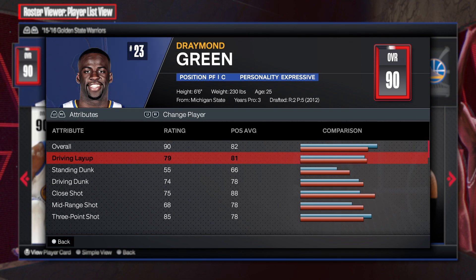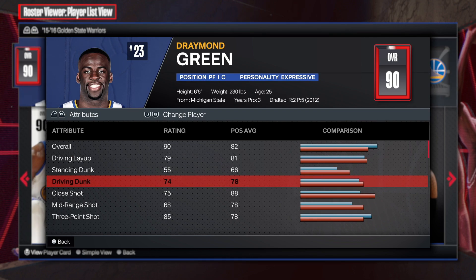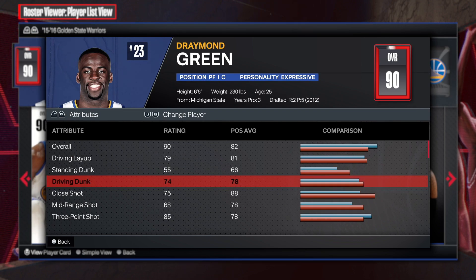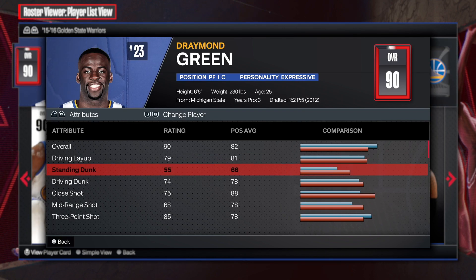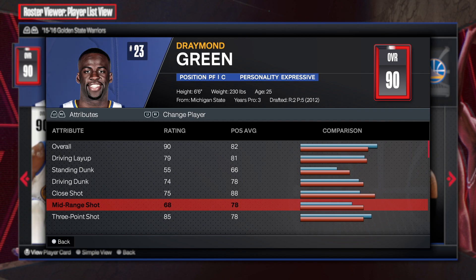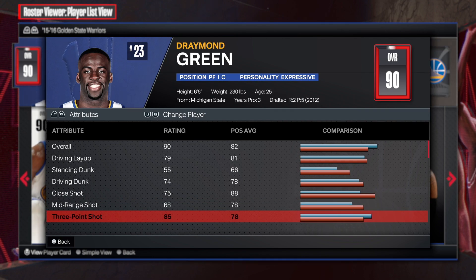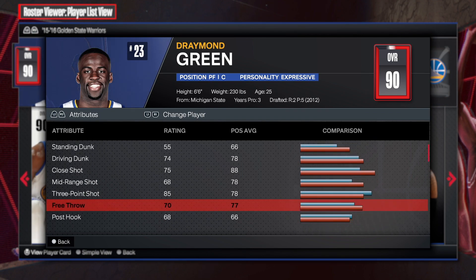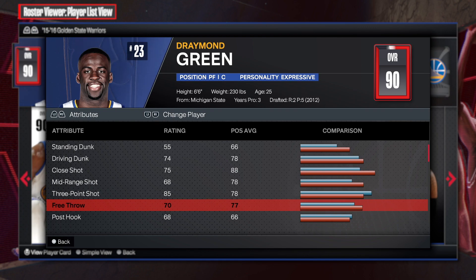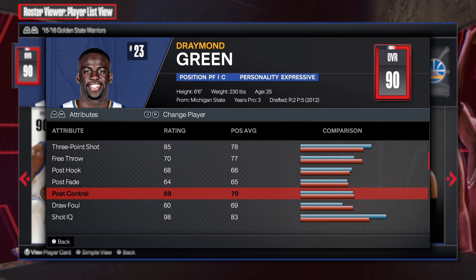We get a driving layup of 79, driving dunk 74, close shot at 75 — pretty decent in the 70s, you can do something with this. The mid-range is a 68 but look at the three-point shot — Draymond Green in his prime was outstanding, 85. Then you get a 70 mid-range, which is more than enough to take this build to the rec.